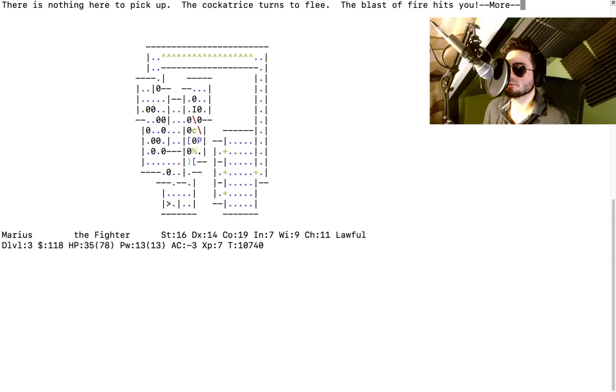The blast of fire hits you. Your cloak smolders further. The blast of fire bounces and hits something — someone's helping us! The cockatrice is standing in front of us but it turns to flee. We should change places with the pudding again to bring it between us and the boulder, since the cockatrice might walk diagonally between boulders.